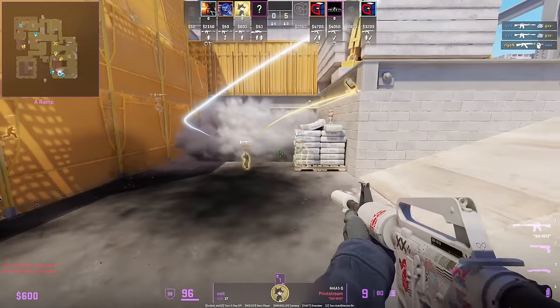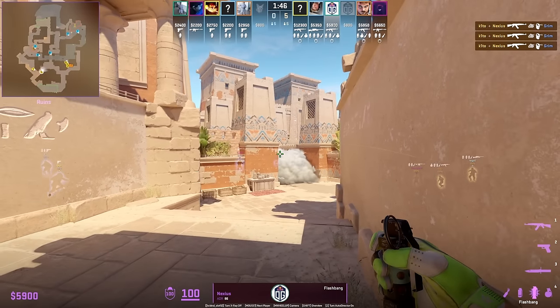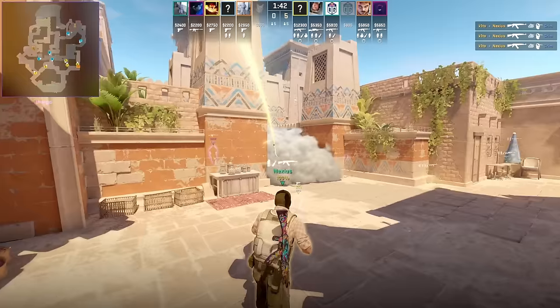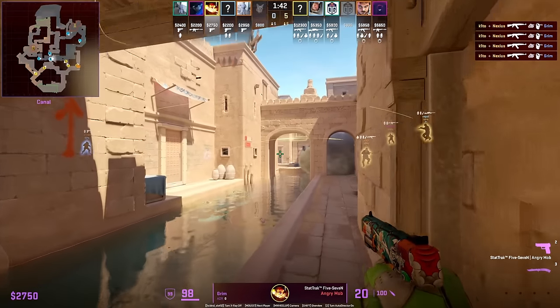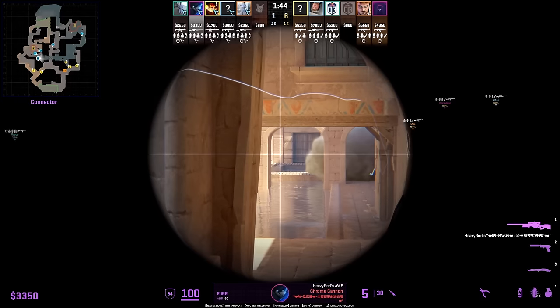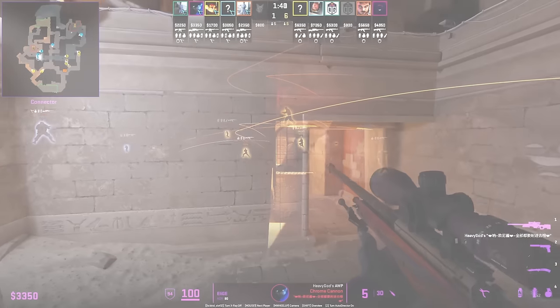Nexus from the left side of mid has an insane flash for canals: set lineup for the bridge door, run forward, left click throw, follow up with the nade. This combo destroys the CT pushing through cave and also blinds any CT AWPers holding canals.